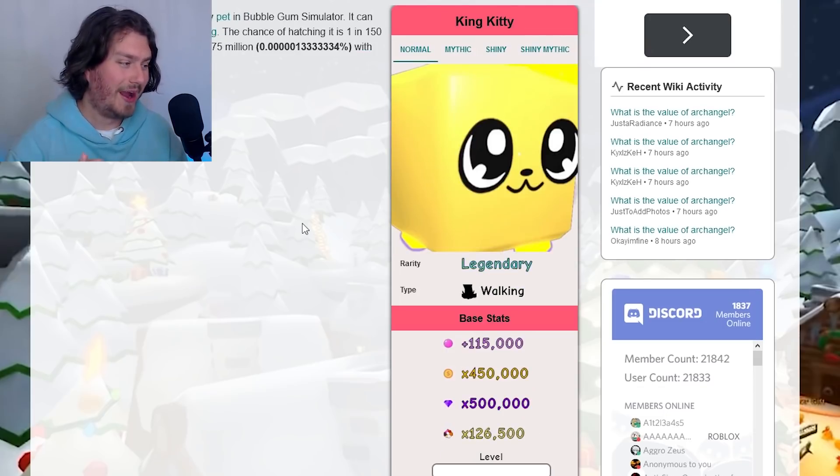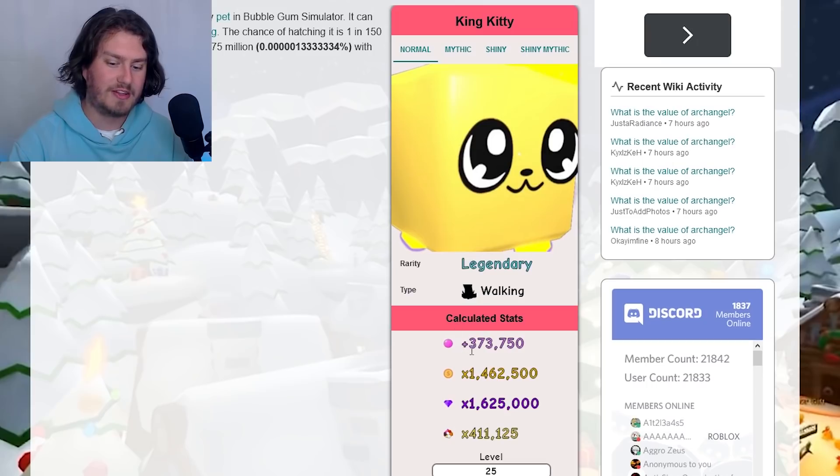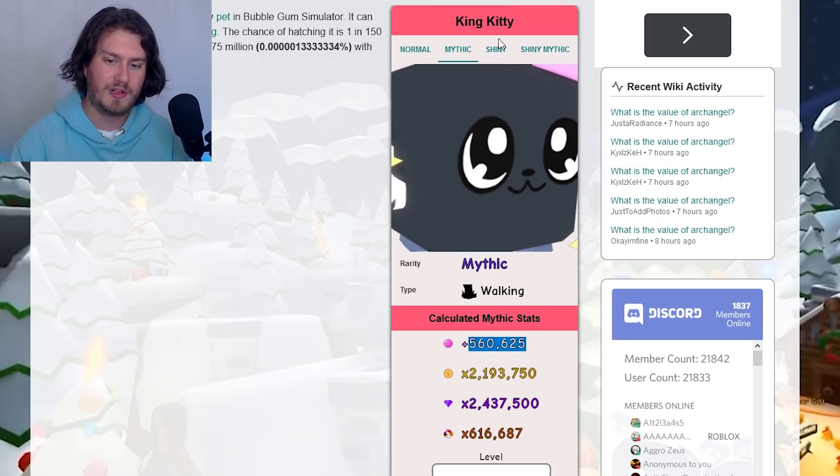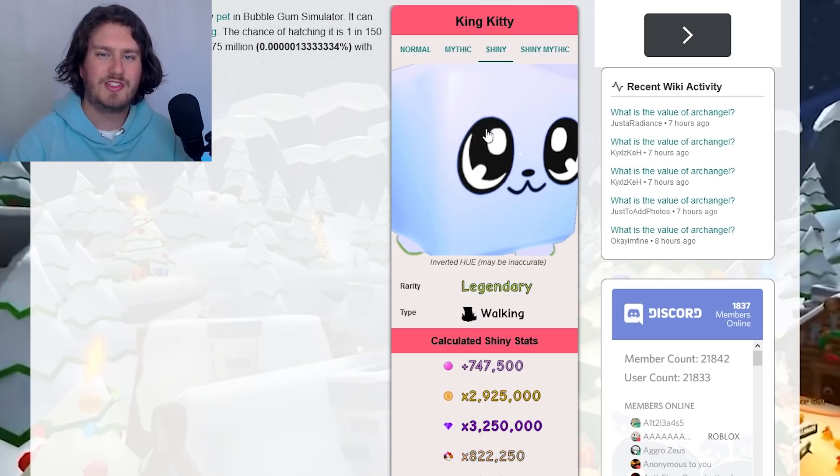But here is the big boy — here is the one we've all been waiting for: the King Kitty. This is insane. It's a 1 in 150 million chance, or 1 in 75 million if you've got the double big game pass. With maximum luck — 10 times luck — you'll have a 1 in 15 million chance, so it's still very rare. It's also very strong at 373,000 bubbles. The Mythic one is a dark color, which is interesting. The shiny one is kind of blue, just like how the shiny King Doggy is very blue. But there's something special we can now do — something more interesting than looking at it on the wiki — and I'm going to show you guys.